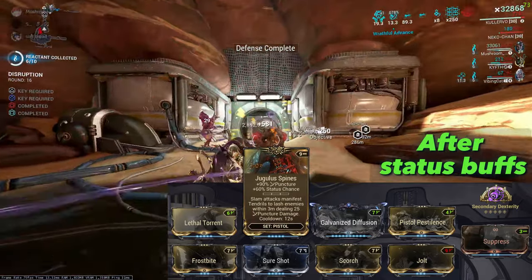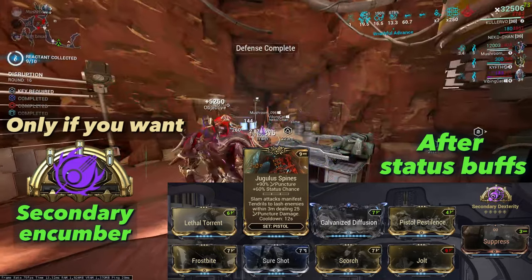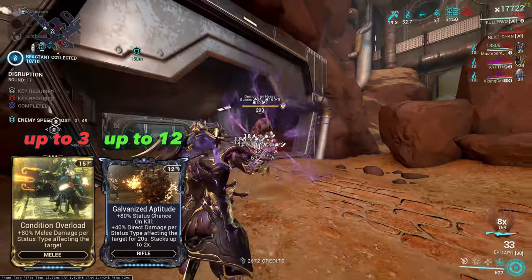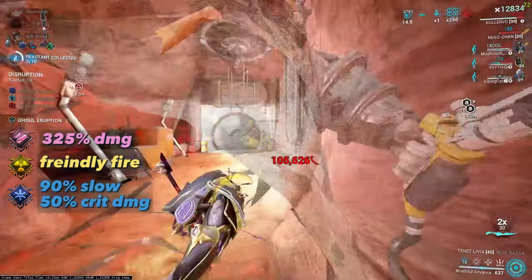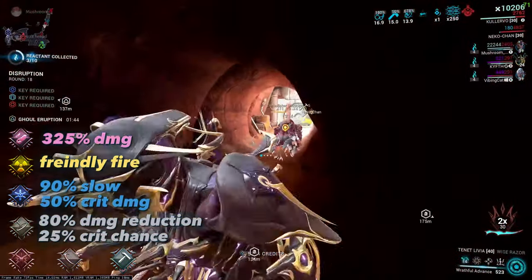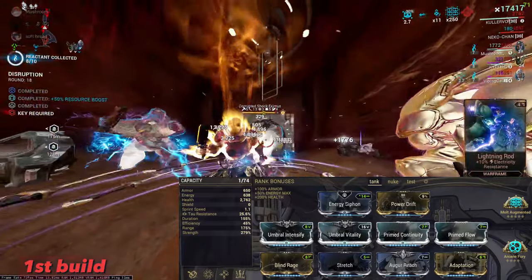Epitaph is the best primer in the game. The build changed after the recent buffs to Puncture and Cold procs — we replaced Carnis Stinger with Jugulus Spites. You can also replace Secondary Dexterity with Secondary Encumber. In total we have seven status effects to buff Condition Overload and Galvanized Aptitude: Viral for damage, Radiation for crowd control, Cold for crit damage and crowd control, and Puncture for crit chance.